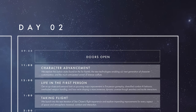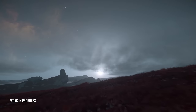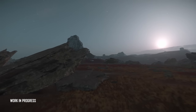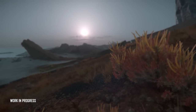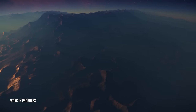Day 2, 22nd of October. The venue opens at 4pm UTC, but the first panel starts at 6pm UTC with character advancement. We explore the outlaw styles found on the far frontier, the new technologies enabling our next generation of character customization, and the much anticipated arrival of diverse coiffure — that means hair. They're talking about hairstyles and beards and that sort of stuff. Expect updated animations and much better looking models for players, faces, and NPCs, finally allowing for much more diverse hairstyles. Next generation character customization suggests there has been a big update, so maybe the UI has improved to actually catapult it into a proper character customization experience.